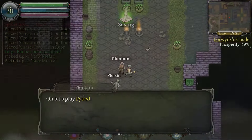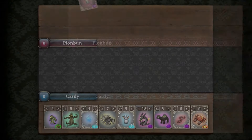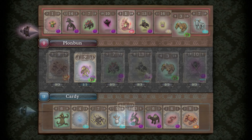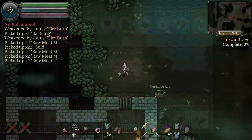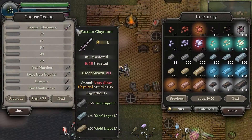Some key features: explore a huge seamless open world full of crypts, fortresses, villages, and more. Fight over 270 unique monsters and acquire loot, treasure, and rare materials. Unlock spells and abilities, fine tune your attributes, and level up your crafting abilities.